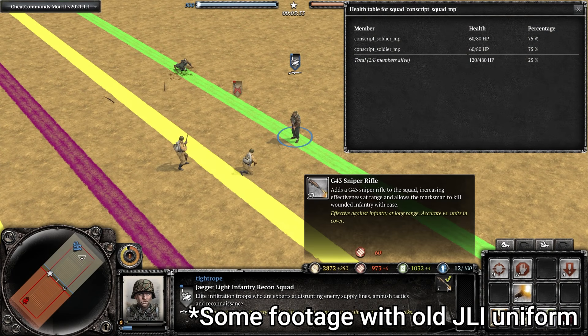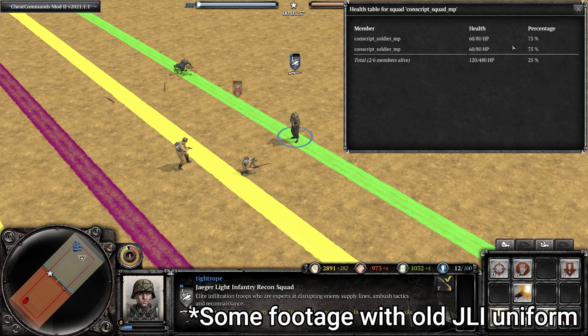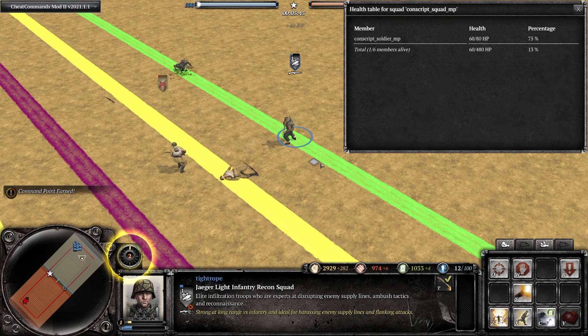A rather unique function of the G43 Sniper Rifle for Jägerlite Infantry is that if an opposing model is at or below 75% health — which is 60 health — it can kill them in one shot. You still have to land that shot, and that is not guaranteed. You could be shooting at the wrong model, you could just miss your shot, so on and so forth.